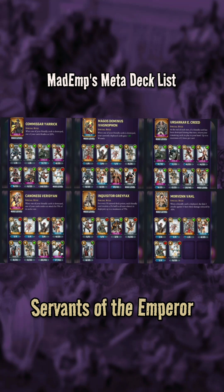Hello everyone, ShintoBean here discussing some more Warhammer Combat Cards. Continuing the series, taking a look at some of Mad Emp's top tier deck lists, and we'll be focusing on the Servants of the Emperor faction here. Assuming all cards available at at least trait rank 3 or above, and 200 point decks for each of these.